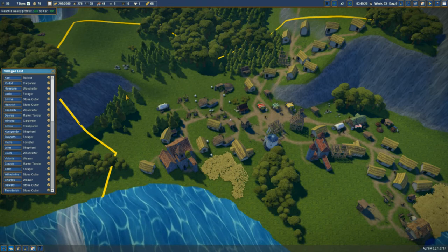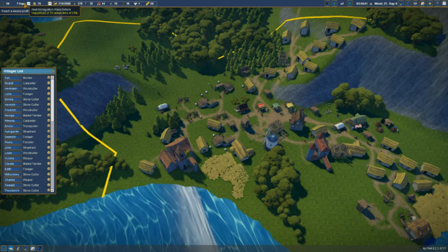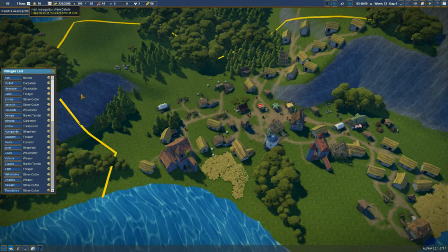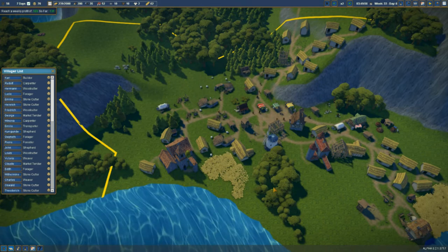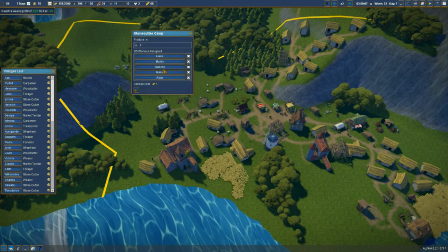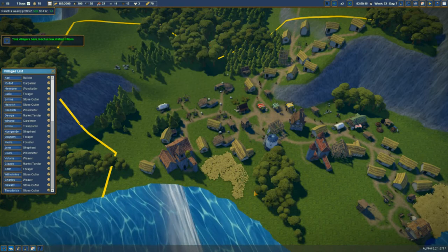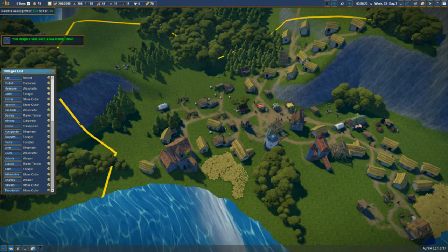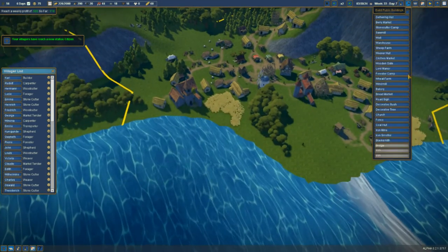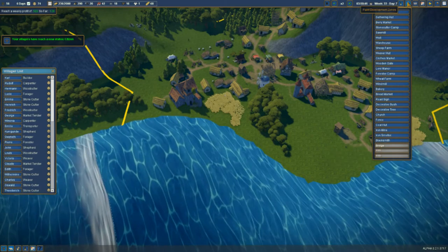It seems the happier the place is, the quicker people come to it. You're now fully staffed — you've still got space for one. We've got some citizens now. The bridge is going to unlock once we hit eight citizens, and we've got some other unlocks coming available soon as well.